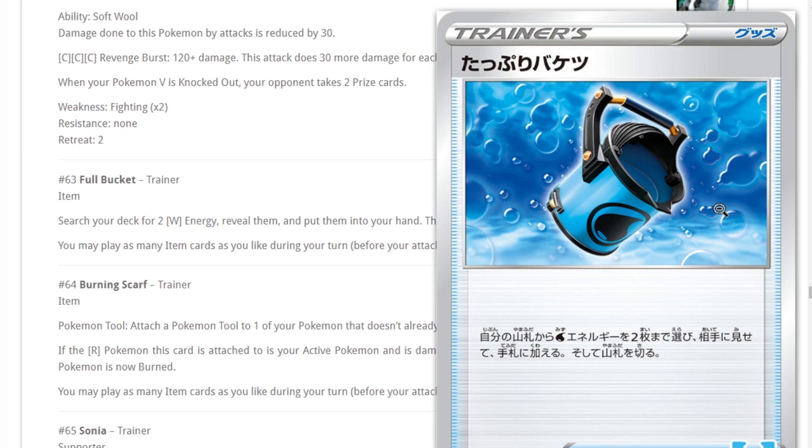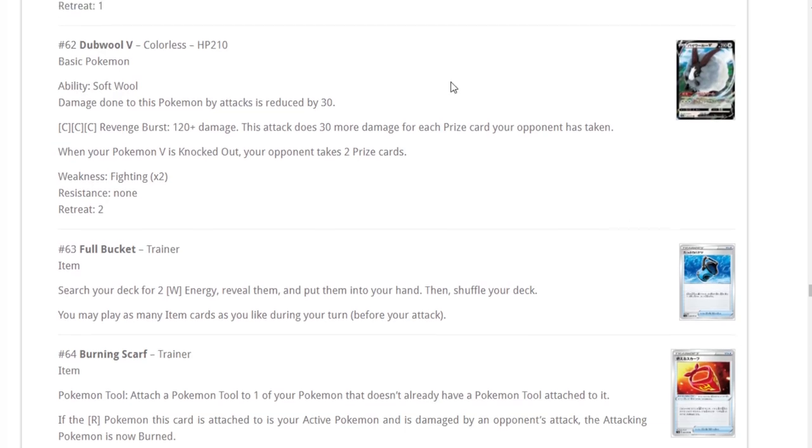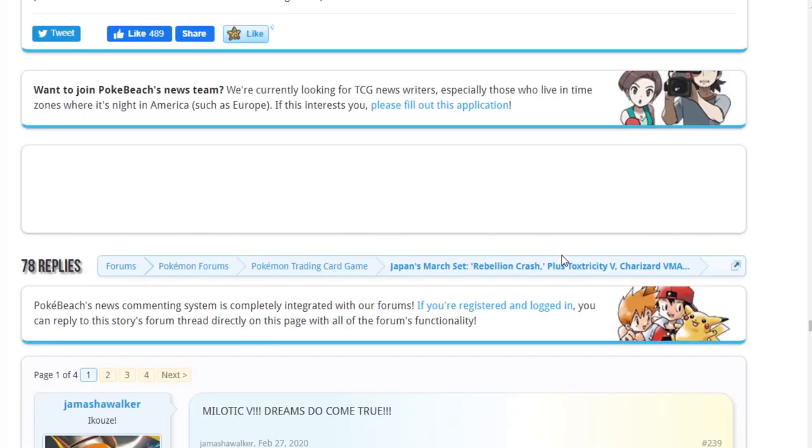Full Bucket is an excellent card for Frostmouth decks. It lets you search your deck for any two Water energies and put them into your hand — that's deck thinning and you can attach them immediately. It might be the push we need to make a Frostmouth deck viable. Previously I'd play four Energy Retrievals and Cilan, but now I can just put them in my hand and attach them. Great card.